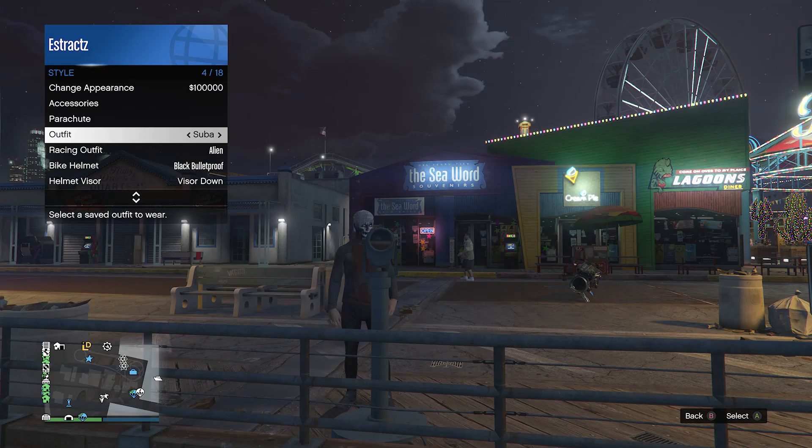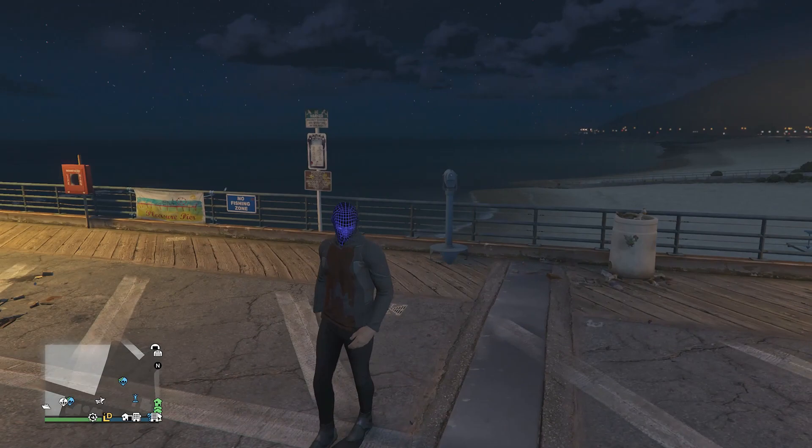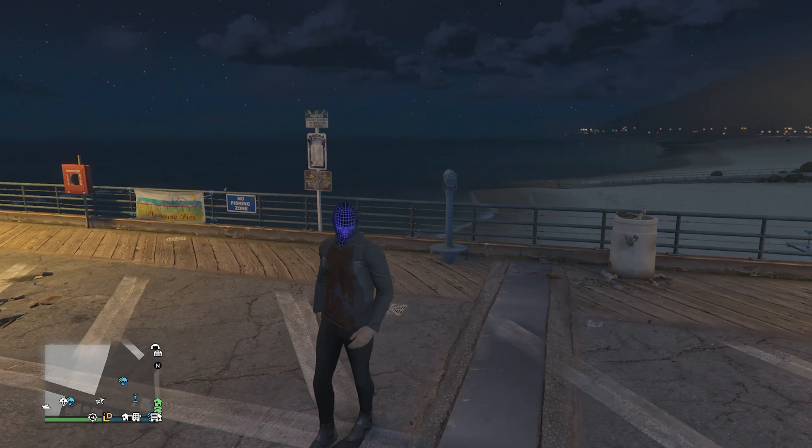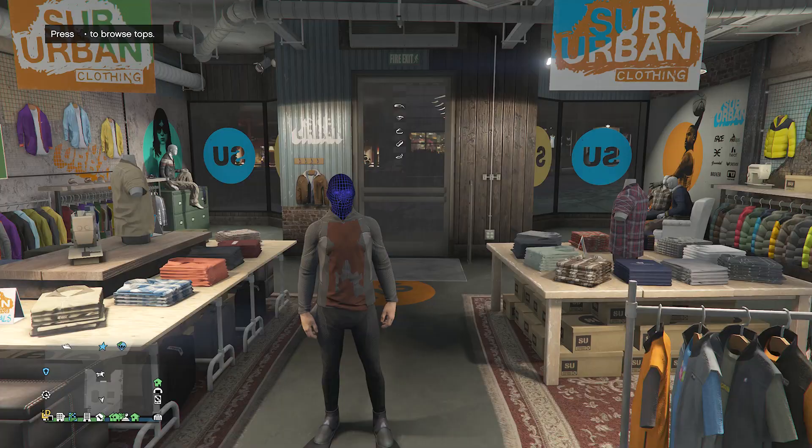After equipping that outfit, put away your interaction menu, walk away from the telescope, and you'll see that the body suit mask merges with your scuba outfit just like this. Now head back to a clothing store.